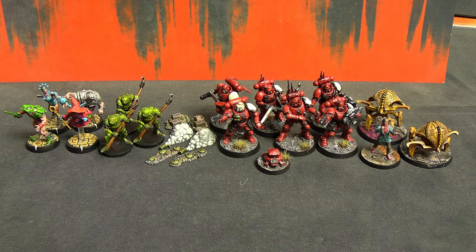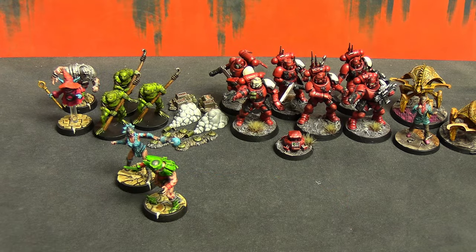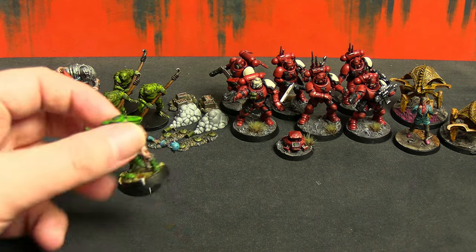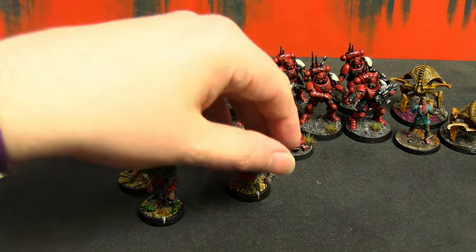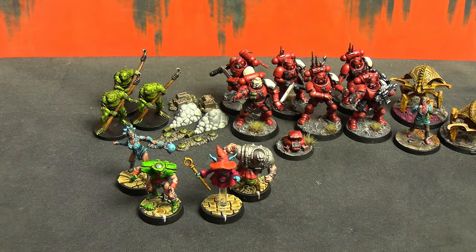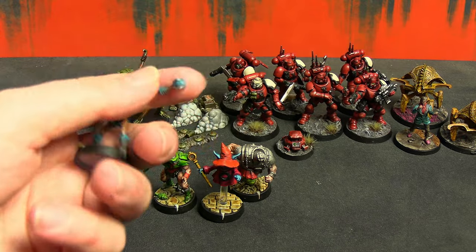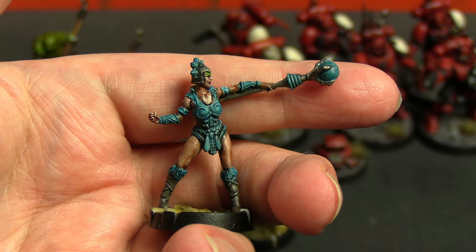To complete the characters in the starter box for Masters of the Universe Battlegrounds, I had two more villains and two more good guys to paint. We have Evil-Lyn and Tri-Klops making up the remainder of the villains for the full team of five you get in the box, and then Ram Man and the Sorceress for the good guys. Both sides' five characters and their base equipment comes to almost 100 points, which is how much you play for a standard game. By the time you hear this, the viewer verdict will be up.